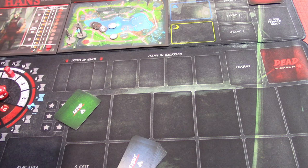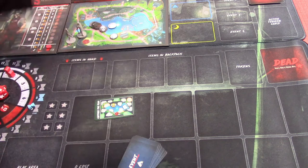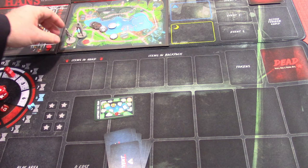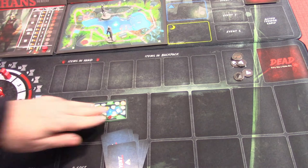Shuffle the location setup cards and draw one — that's going to be our scenario. We're going to get Capture the Flag. We'll leave that out for a moment and put the rest aside. It basically shows where victims are going to start. Lori is going to start at Make Out Point right here. Hans himself is going to start right here. Let's set it up now.